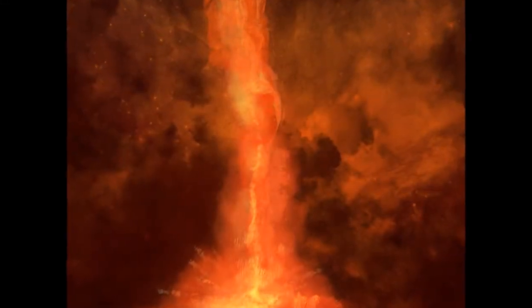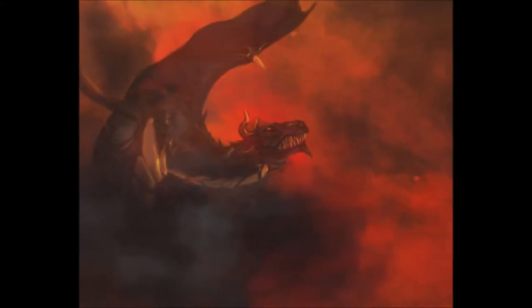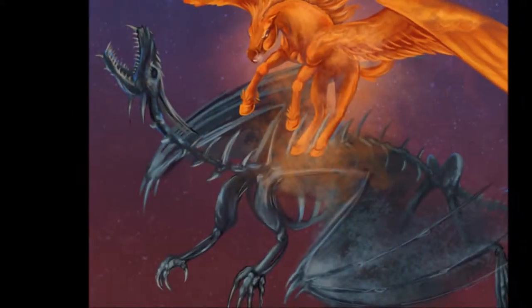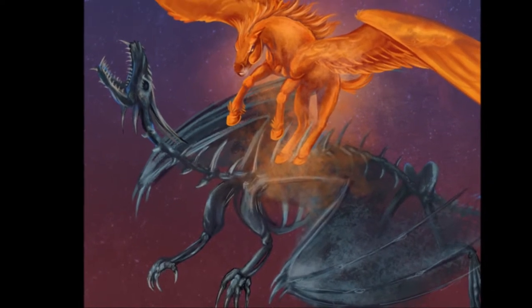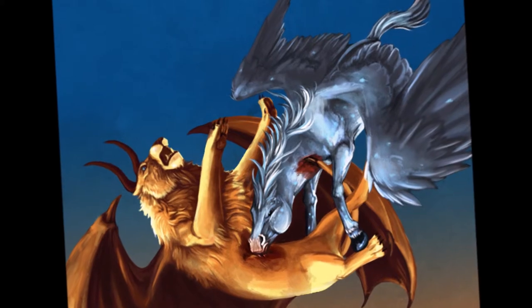Generations ago a rift opened between worlds. It created unpredictable gateways from one to the next, whereby the Pegasus, the Griffin, the Manticore, and the Dragon came against each other in a war that would never end for dominance over a world that could not possibly exist.